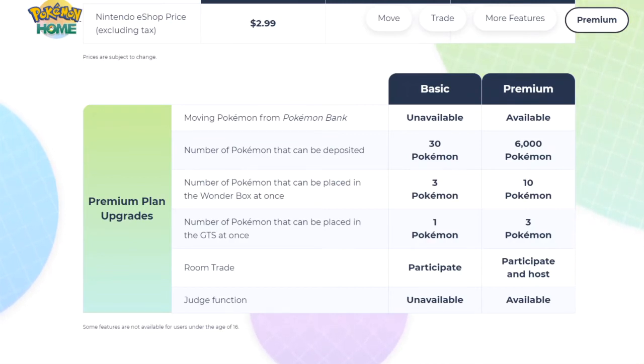Number of Pokemon in the Wonder Box at once: 3 on basic, 10 on premium. GTS is 1 Pokemon at a time on basic, 3 on premium. For Room Trade, you can participate for free but need premium to host. The Judge function is completely unavailable without paying. So yeah — they've got every competitive player locked into the premium plan.